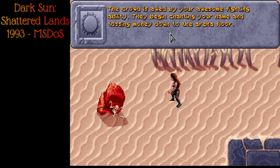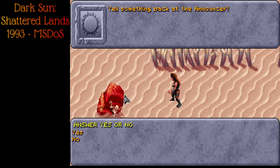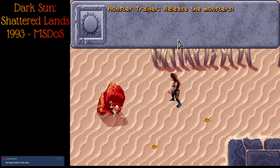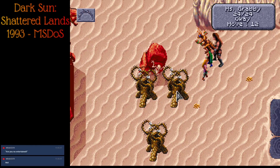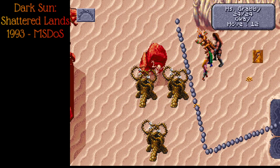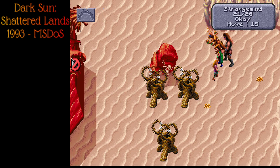The crowd is awed by your awesome fighting ability, chanting your name and tossing money down. I believe it's the number of rounds — if you're quick the crowd is awed, if you're slow they think you suck. We did a good job. 'Enjoy your victory while you can — you'll eventually meet your match.' We yell back: 'Those guys were way too easy!' The announcer releases more monsters. These guys are a little more dangerous — O2s at level eight — but manageable. I'm going to bless for this fight.